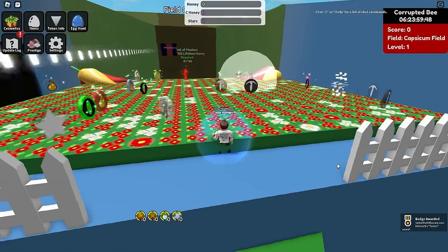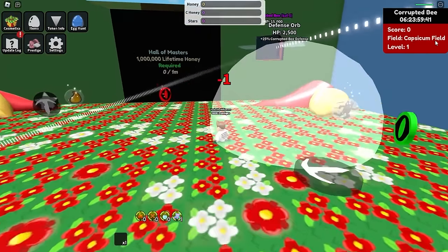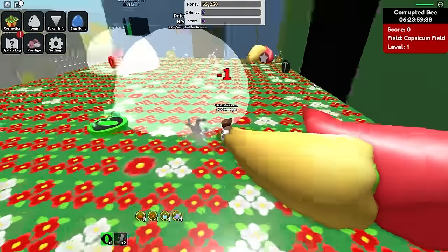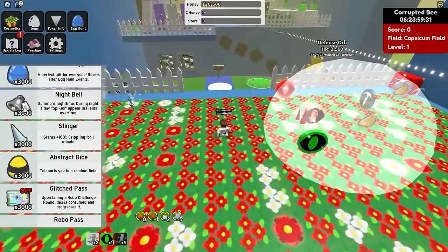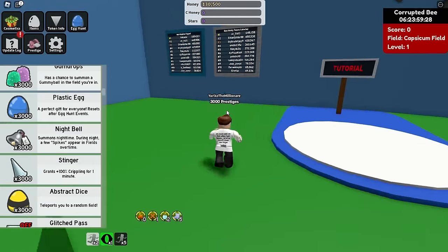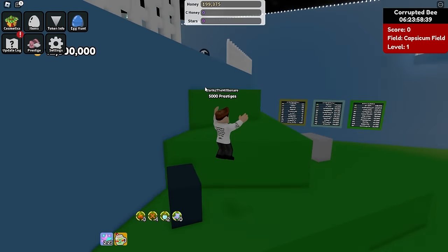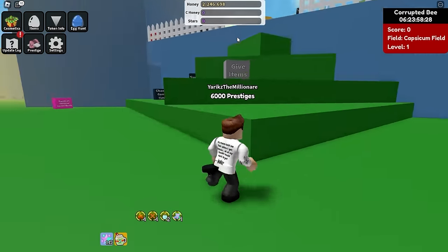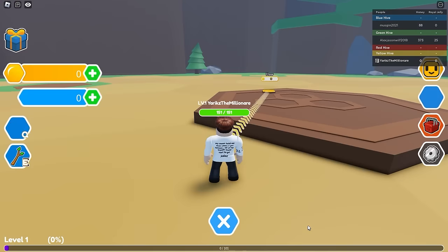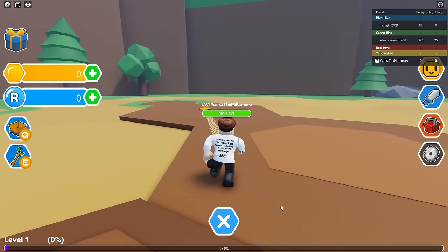What did I join? Field Capsicum Field — that's a pretty sussy name. Equip Super Smoothie — what is this? I have a bunch of stuff, I have the Plastic Egg. Is this a kinder surprise that I never had as a kid? I'm not sure what this game has to offer other than the Capsicum Field. Cool game, sussy field name — 4 out of 10. From what I understand, you're forced into a Hive Color, so you don't have the freedom of speech and you do not have rights to choose your own Hive Color. That sucks. Not very American of this game.